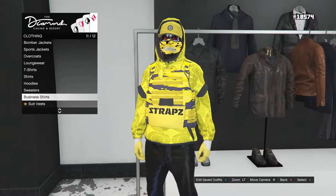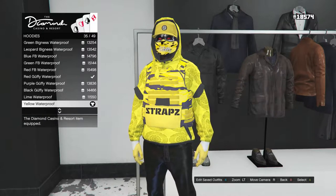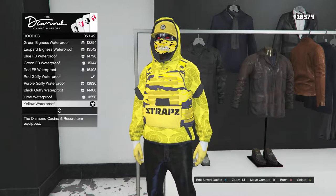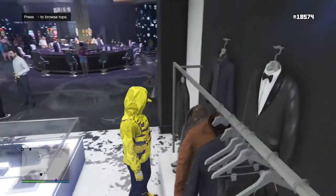Scroll down until you find hoodies, which is on slot nine. Click on hoodies and you're going to want to buy the yellow waterproof, which is on slot 35. After you buy the yellow waterproof, you can now back out of the hoodies.